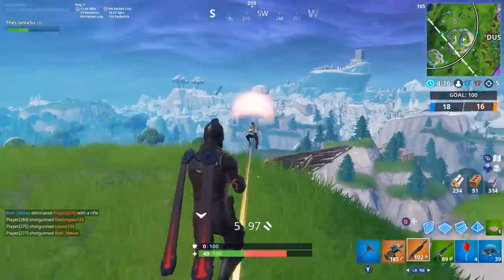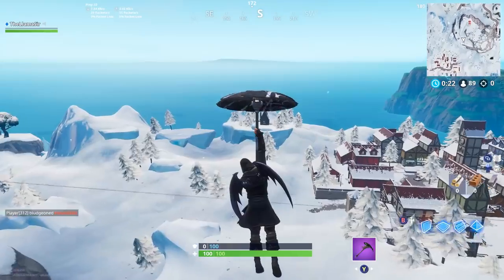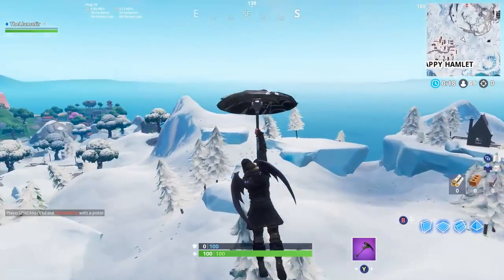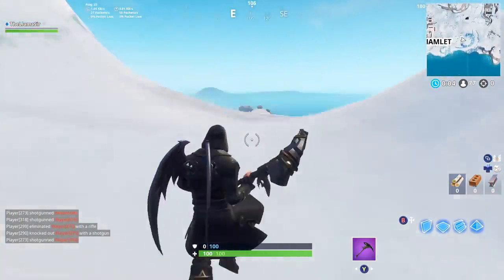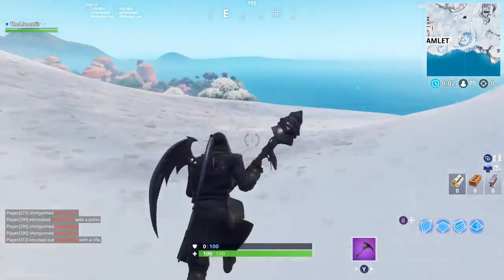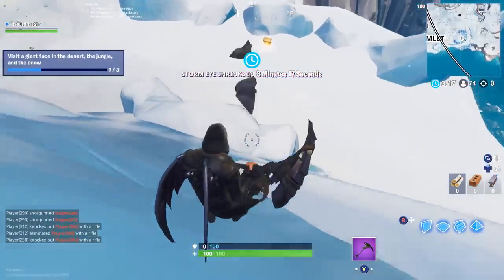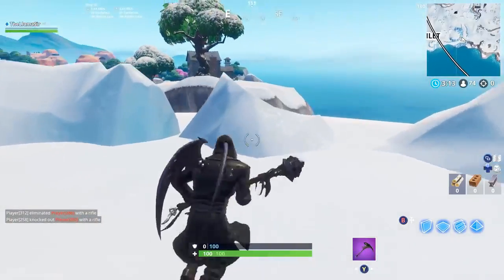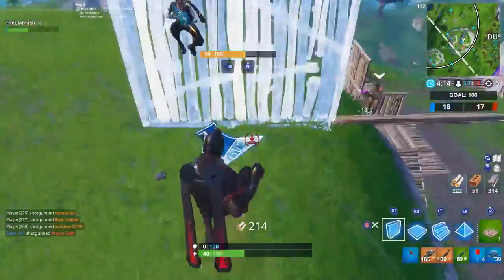For the third and final giant face, head to the snow biome on the south portion of the map, to the east of Happy Hamlet. It's this hill right here — go on top of it and the face is formed by some rocks on the side. It's a little hard to tell when you're close up, but landing there will complete the final part of this challenge.